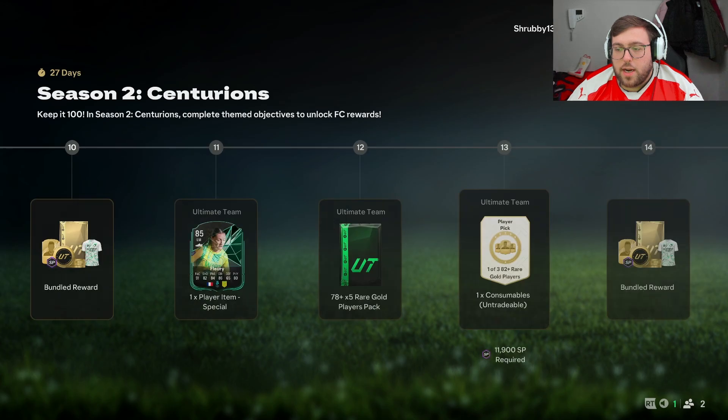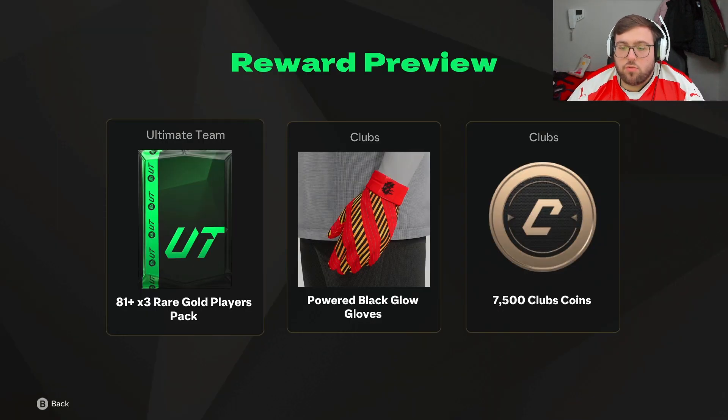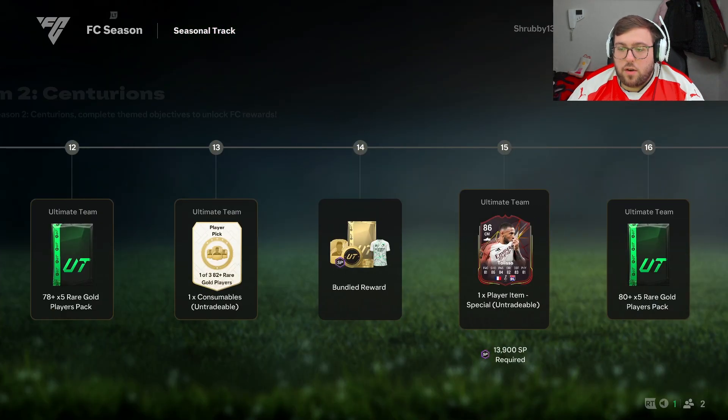Then we get a player pick — one of three 82-plus rare gold players. After that there's another bundled item: an 81-plus times-three powered black glow gloves and seven-and-a-half thousand club coins.